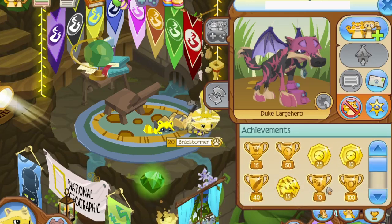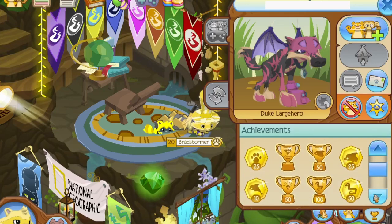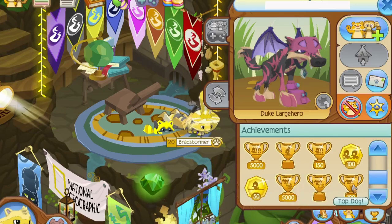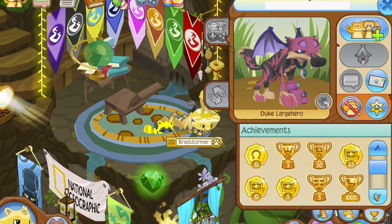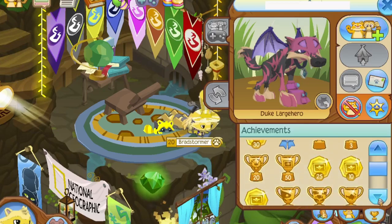They got Birds of a Feather — that's one. They got all these different ones. The other day when I was looking at this, it looked like they're all in order, and yeah, it does seem like that's the case. So it's kind of weird — all these achievements are in order. So I'm thinking, is this even a normal player's account? Is this some sort of testing account? It's very interesting to see.